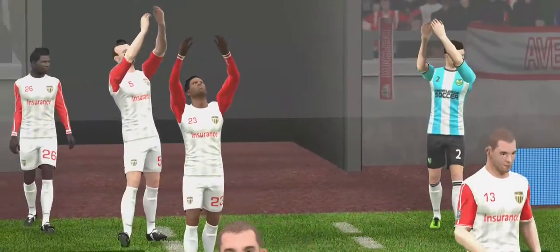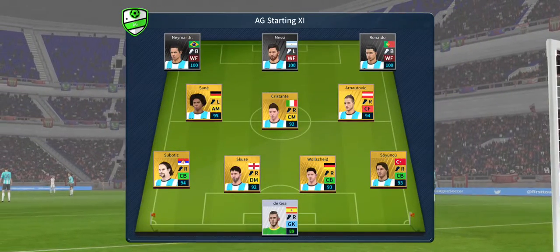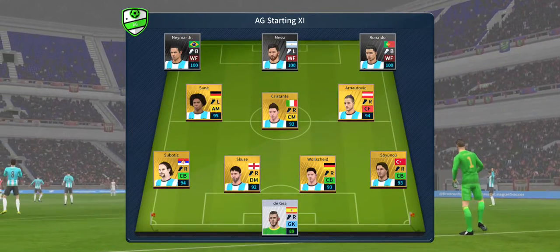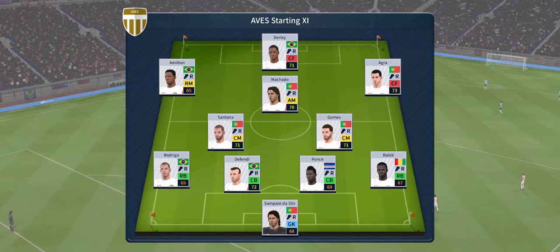Welcome to this thrilling encounter between these two teams. A lot of talk before the match about how these two will line up. Let's see what the managers have gone with. They're playing three at the front — it's a 4-3-3 formation. And the away team have gone with this line-up.